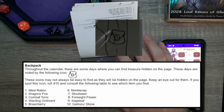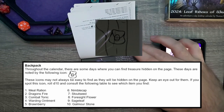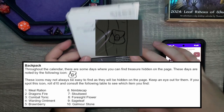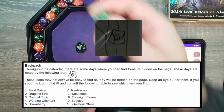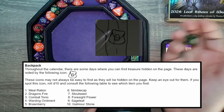Alright, so for those who remember or forget about the backpack — whenever this shows up, you can go ahead and roll a D10. And whatever the result is, you get an item. Now the D10 is this top-looking die right here. We'll go ahead and roll.